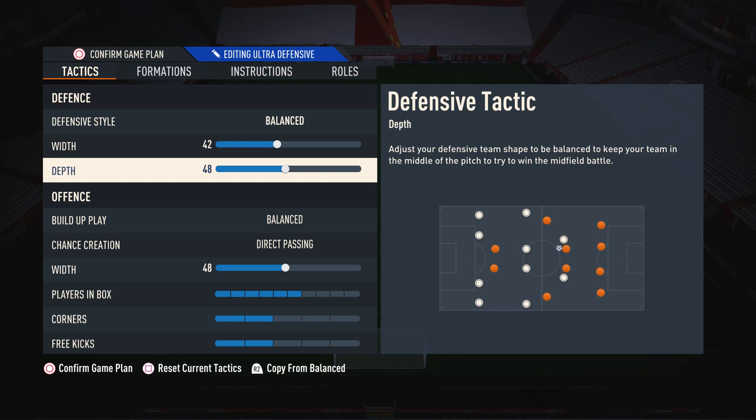For defensive depth, after the update, I think it's important to lower that depth quite a bit, so I have it on 48. This is just to stop those through balls, because explosive control players are very good now, and those through balls are very good also. It's important to lower that depth because it's pretty much the only way to stop those over-the-top through balls, unless you have the best meta defenders like Lucio, in which case you could up your depth. But if you don't have those players, I do suggest lowering that depth.